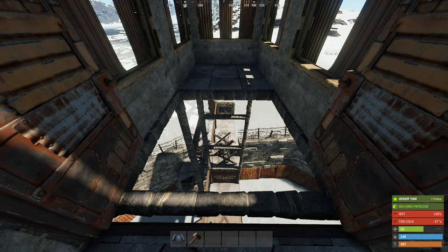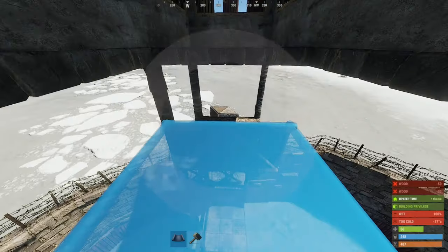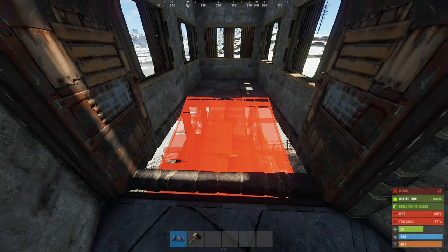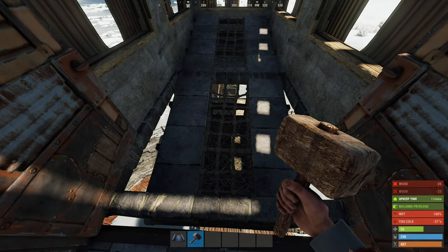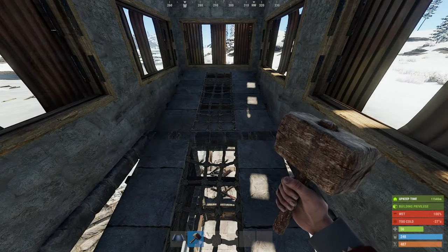Now let's make the awesome ramp peakdowns. First, you'll need some twig scaffolding. Place the first ramp like so, and the second ramp continuing the slope of the first. The support structure can now be removed, as the second ramp receives stability from the first.